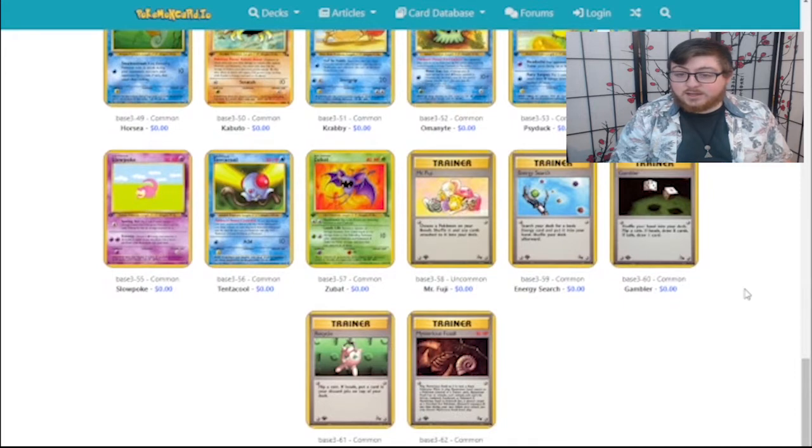Some nice Trainer cards are coming into the fray. Energy Search — I can now look for some energy. Gambler is a risk: you can draw eight cards or draw one. One thing that's cool is Recycle — it's a heads-flip Item Finder, except no... oh, Computer Search.